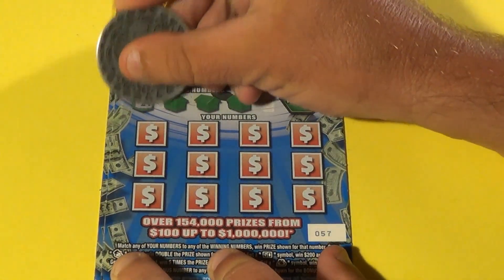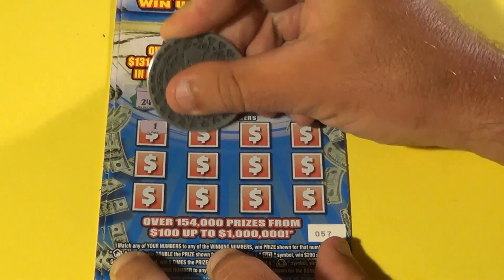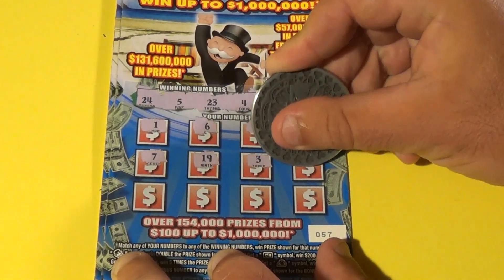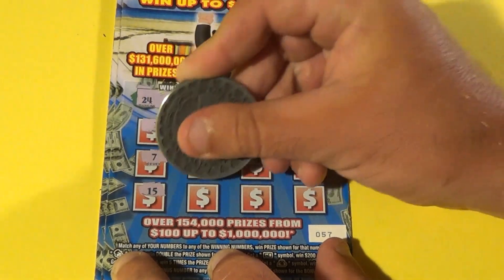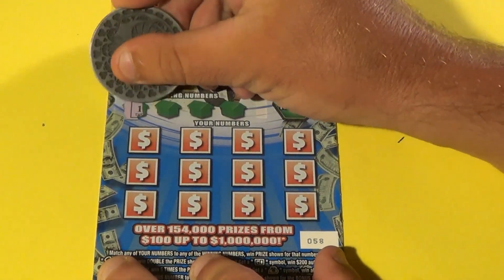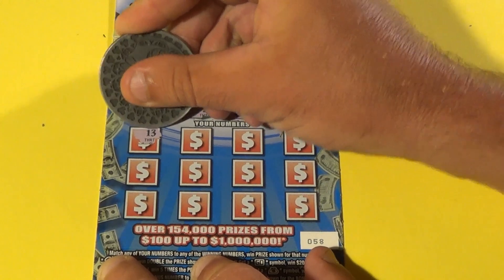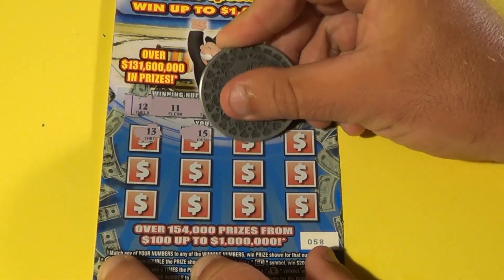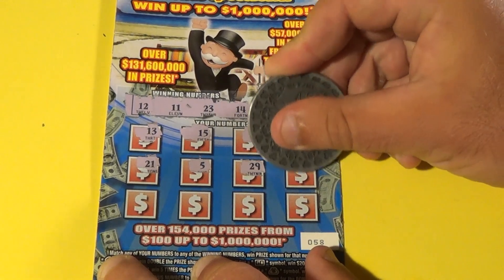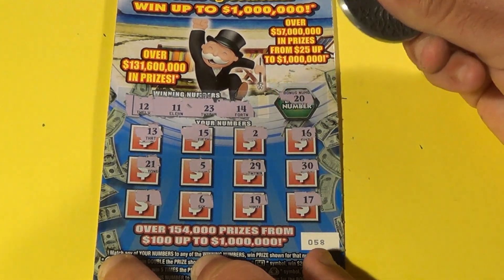Doing well this session. Next ticket: 24, 5, 23, and 4. Bonus is 12. We have 1, 6, 26, 17, 7, 19, 3, 13, 15, 8, 30, and 16 — nothing there. Last $5 ticket: bonus is 12, 11, 23, and 14. Bonus number is 20. We have 13, 2, 16, 21, 5, 29, 30, 1, 6, 19, and 17 — no match.